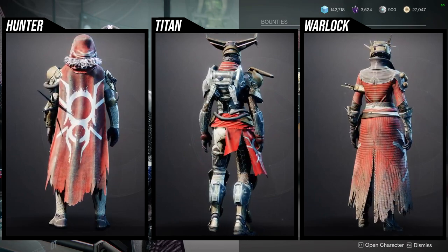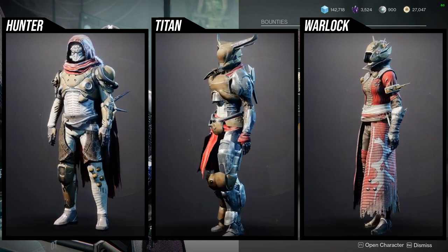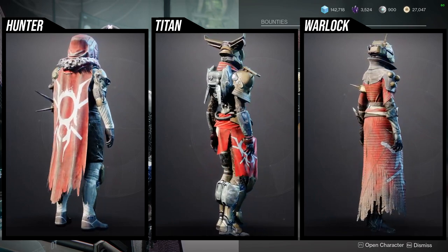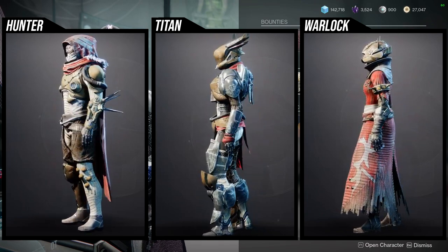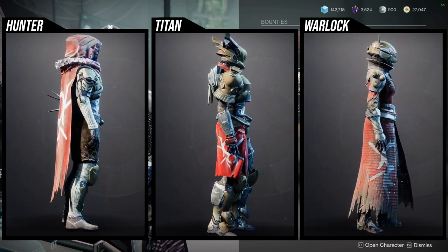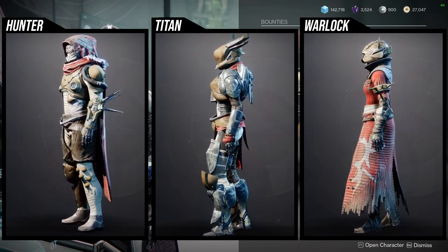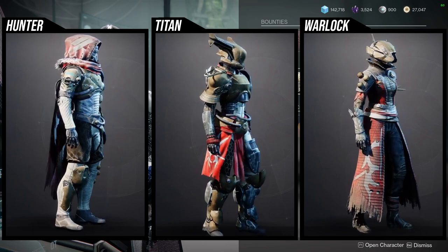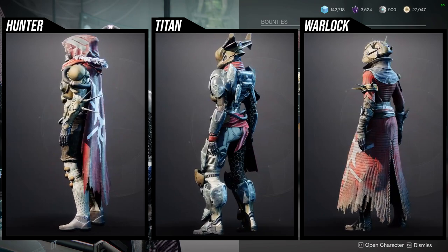For the Warlock, the chest piece is actually really, really cool, and the arms are super cool as well. The bond is super cool, the boots are kind of basic but still decent. The helmet I'm just not the biggest fan of — warlock helmets that just have a hole in the face. To be fair, this is from the second DLC of Destiny 1, so it gets some slack for being one of the originals.